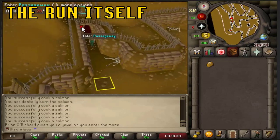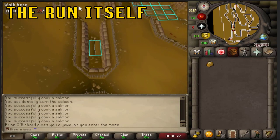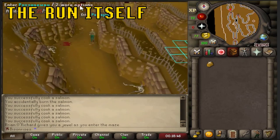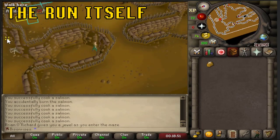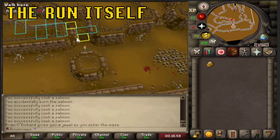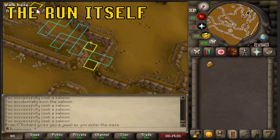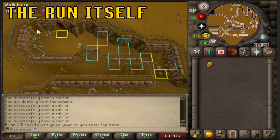From here, take the left path — if you have the short route you can pick up those doors. Click on the blade, enter this passageway, click here, bypass this trap by clicking here, and then click the marked tile or just enter the passageway and it automatically paths you through a safe route.